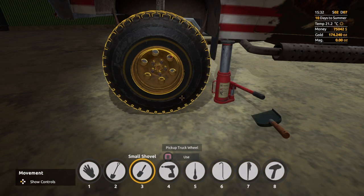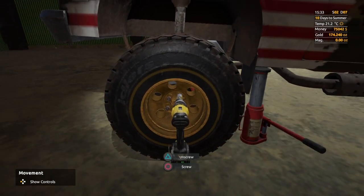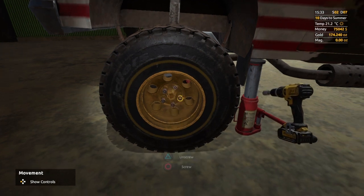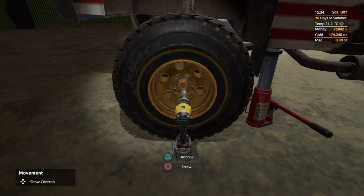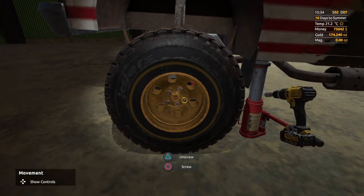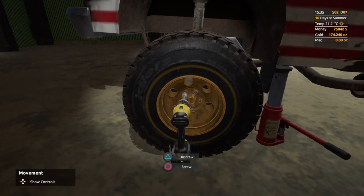Select the tool again — the drill — go to where the wheel nut should be and tighten it up. It doesn't matter which way you go; you don't need to cross over. You can go left to right, right to left, up down — it's your choice. If you want to be realistic about it, then cross over.